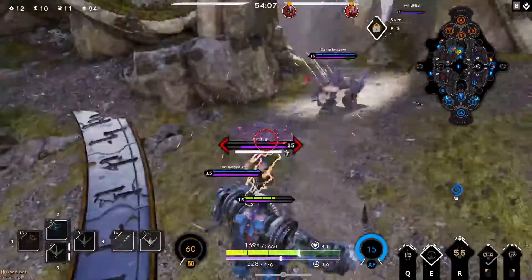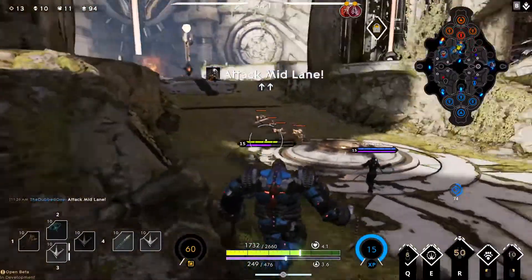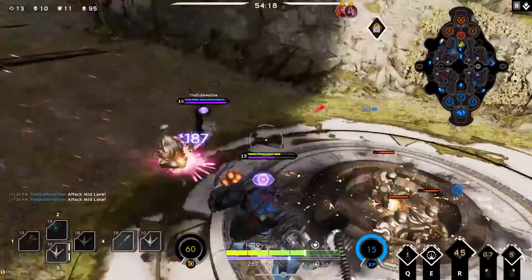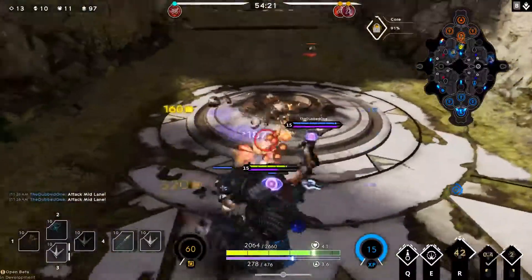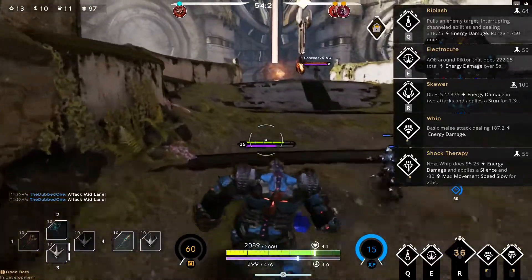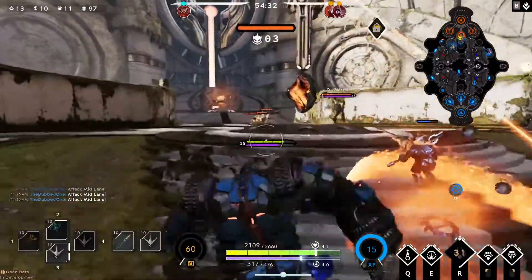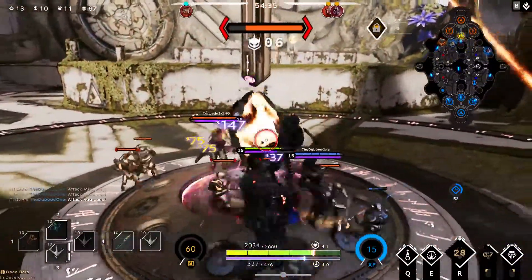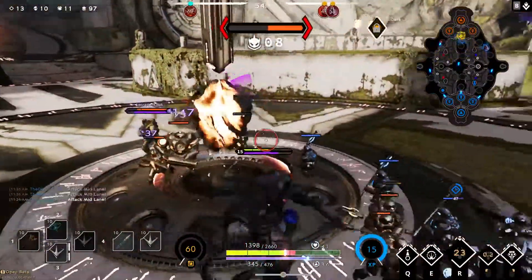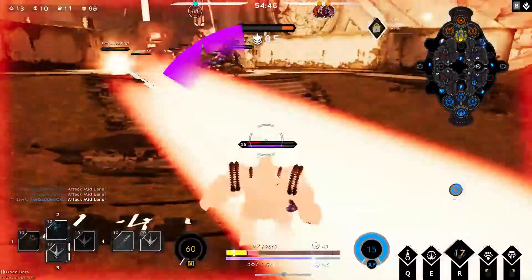Bam! I was waiting for him to try to do that portal crap, and that's why. My right click does a little bit of extra damage on my next auto attack and silences — it applies a silence and a negative 80 movement speed slow. I'm just going in. I need the rest of the team to do some stuff.